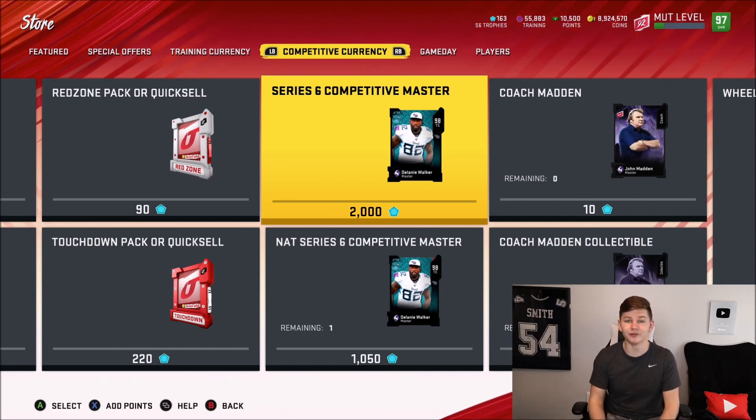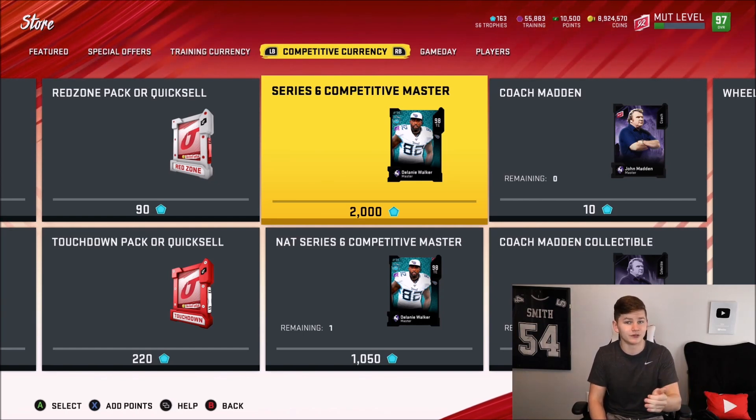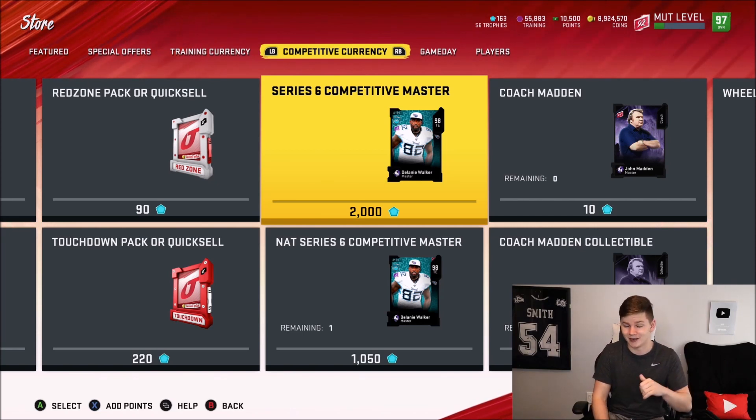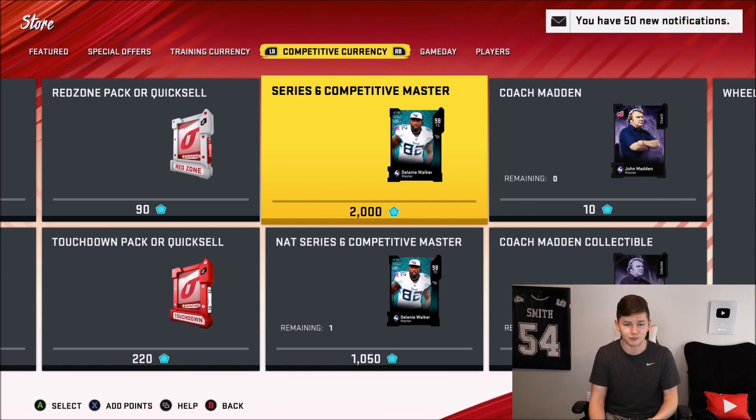Now, will EA patch this? Absolutely, they're going to patch it. Will they take Delaney Walkers back from people? I'm not sure if they can or if they will, but I guess we'll find out. So if you guys did the glitch, you have Delaney Walker on your team right now using just a 62-81 overall power pass, which is hilarious that they messed that up. If they do take Delaney, comment down below — let me know if you guys still have your Delaney Walker or if they took him. This video is probably going up about two hours from when I'm recording, so we'll have to see exactly what's going on.